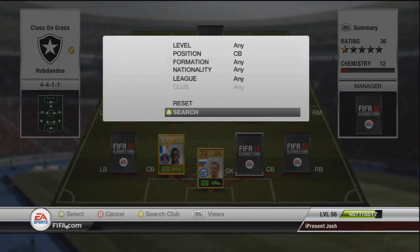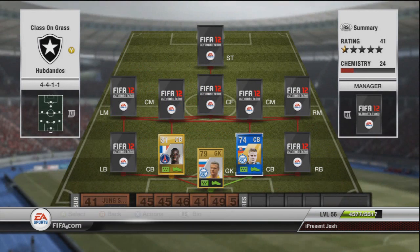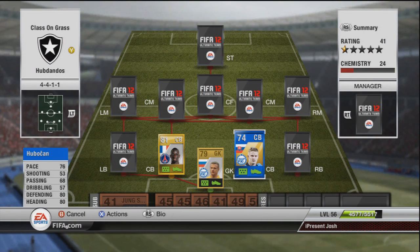Moving on to the second centre back to link with Malefeeve, we have Team of the Year Huberkan. He's got 76 pace, 80 defending and 80 heading for a silver Team of the Year player. He's costing — get ready for it — 29k, absolute bargain for this player. 29k for a Team of the Year silver is just beyond me how cheap these players are. He's actually a really good centre back and he's also got the long shot trait, so absolute monster if you can pick him up.